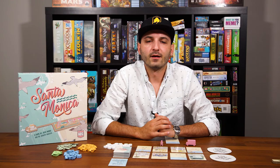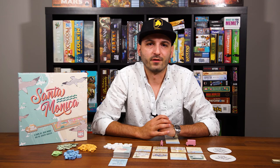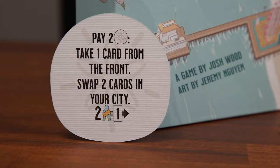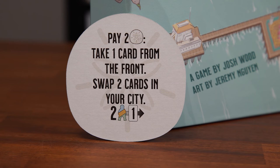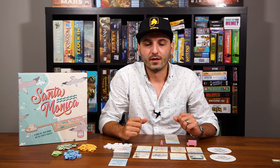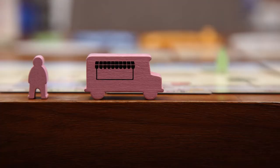Now let's get back to those sand dollar actions I mentioned earlier. On your turn, you can either take one of those four cards in the front row, or you can take one of the two sand dollar actions by paying the cost. These sand dollar actions usually have unique abilities that allow you to sometimes take two cards from the display, or take a card from the back row, or often move people around on your board. And if you don't have cards at the end of the game that specifically give you points for leftover sand dollars, your sand dollars are worth nothing at the end of the game, so use them wisely.